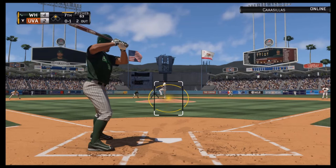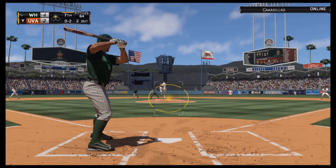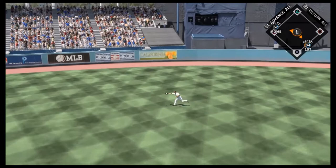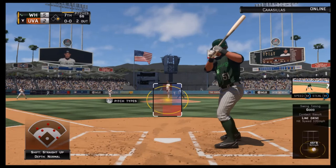We're down 0-2, this isn't looking good. Good job to recognize the slider and not chase it out of the zone. Xander Bogaerts, let's go - nice base hit, clutch base hit off the bench! We have a three-run lead. Good thing I didn't bring in Chris Davis or somebody like that, because I guarantee he would have brought in a lefty.